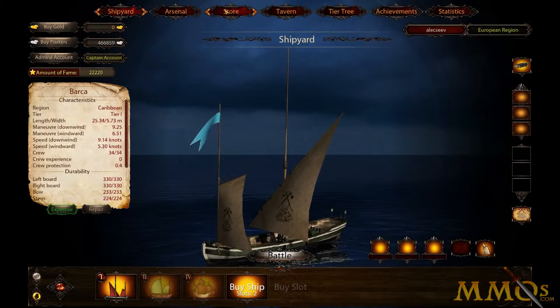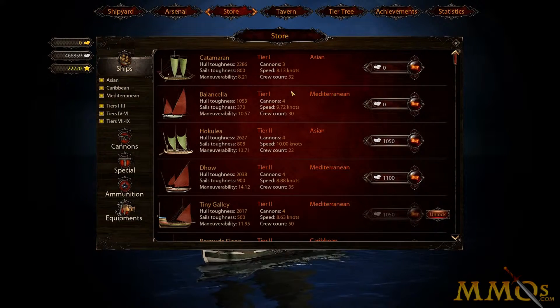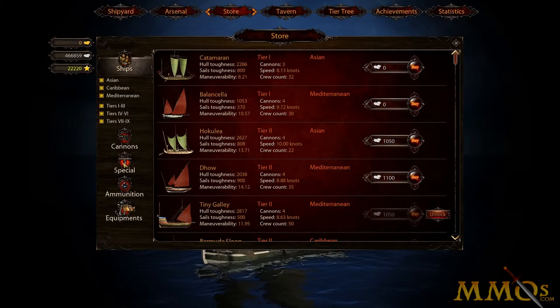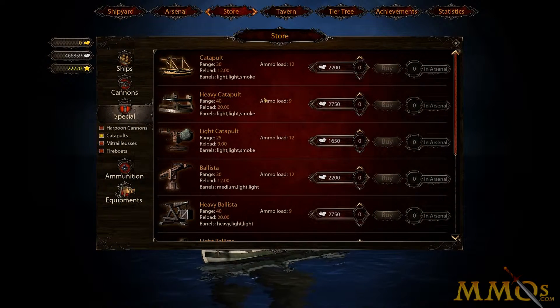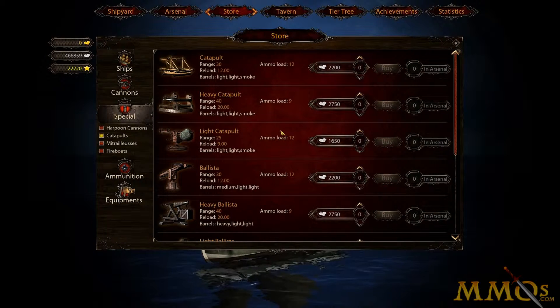We can look at it in the store. Go to the special menu and select Catapult. All of them are divided into three categories: Light, Heavy, and Average Catapults.